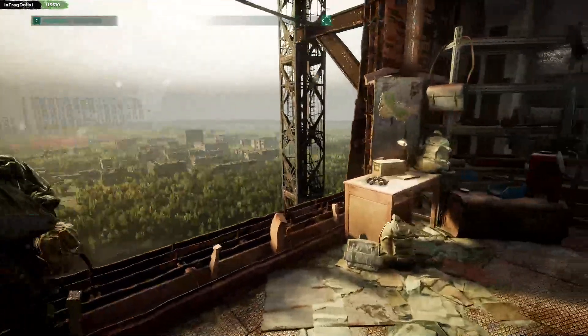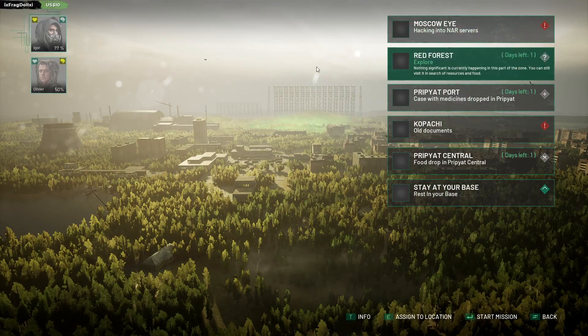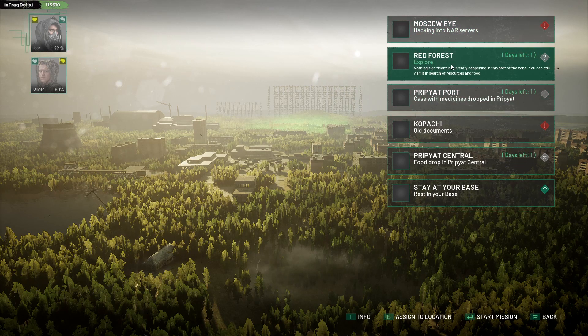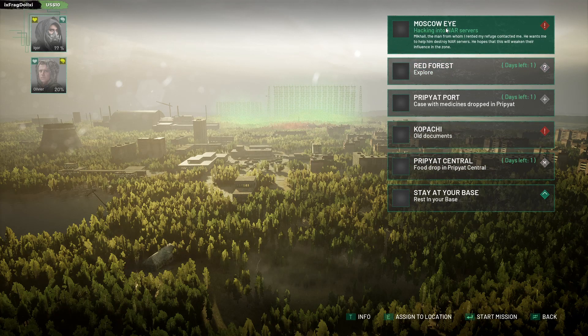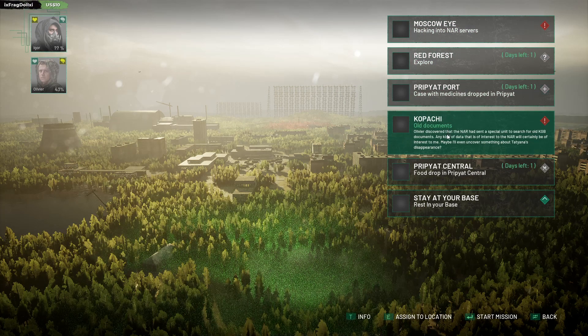Alright, buddy. So we've got some decisions. People are giving me missions here. He wants me to go back there! Days left one. Does that mean it's gonna disappear? Or is that how long I've left it since we last visited? Because it should say something about Moscow Eye, right? Anyway, that's the mission from the guy on the radio — where we might be able to recruit someone else.